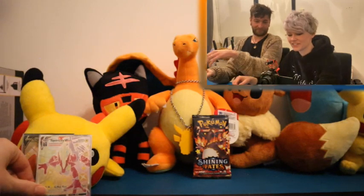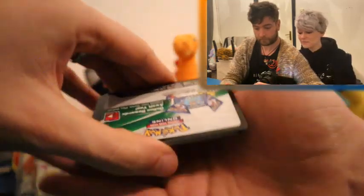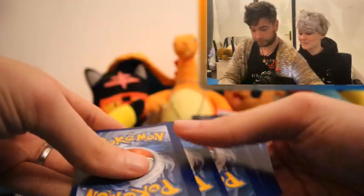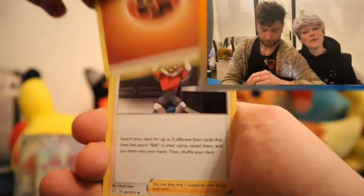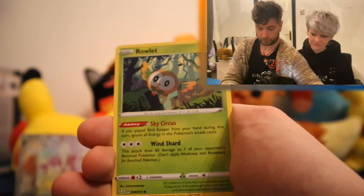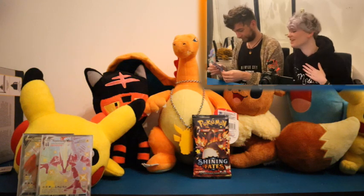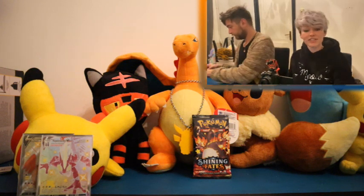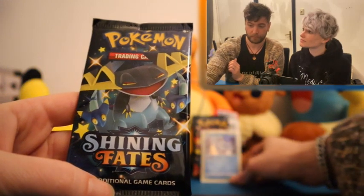It looks better without the sleeve, you can see the shininess better. And we still got three more packs to go. There was some first pack magic, that was crazy. Let's see if anything else is in this tin for us. Tropius, a Rusted Shield, a Yanma, a Trapinch, a Rowlet, the cute Eevee again, a Reverse Cufant, and a Frostmoth holo. We have got a holo ball as well right now, and we still have two packs to go.